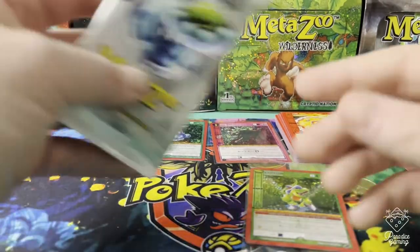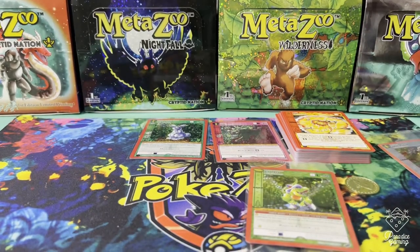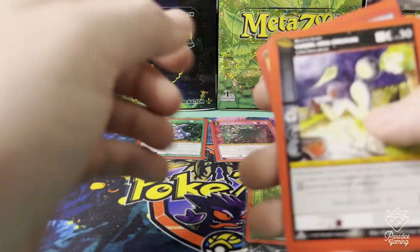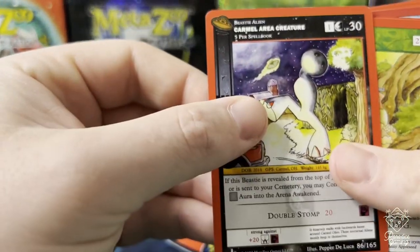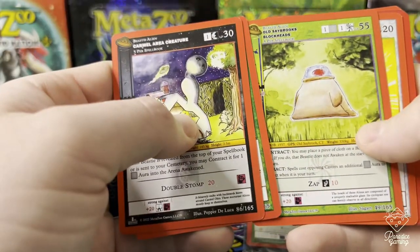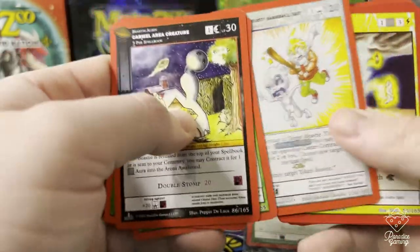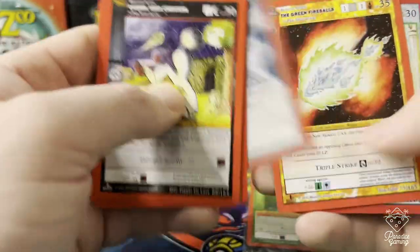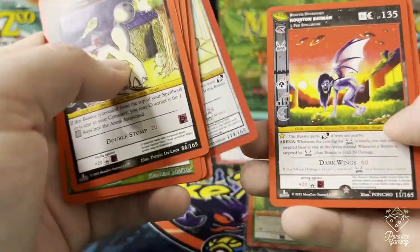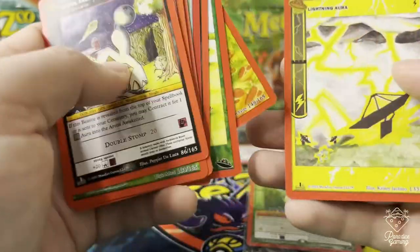And then we got one pack of UFO - alright here we go. Invigorate, a little bit cool. And we get a hidden templars reverse hollow. Right on!